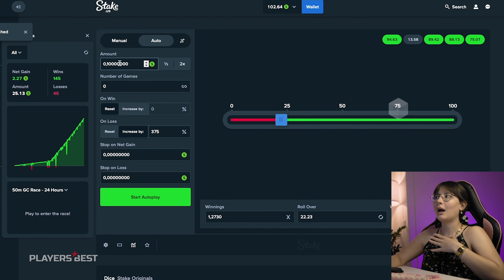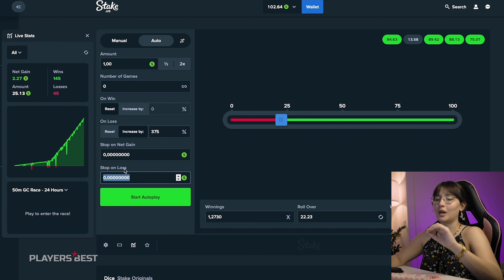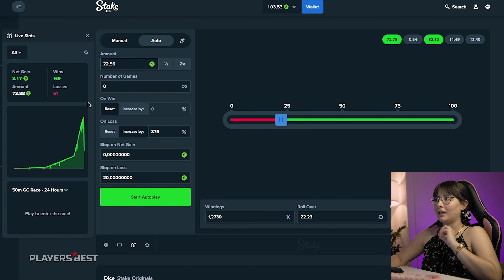We're gonna click on auto. I'm gonna start this strategy by betting one cent, but you might put up some more if you want to, if you have it. We're gonna leave the rest of these fields alone, and on loss we're gonna increase by 375%. It's quite risky.